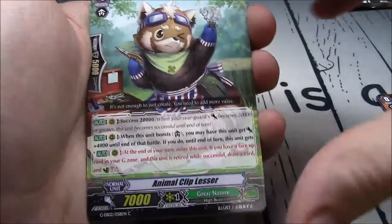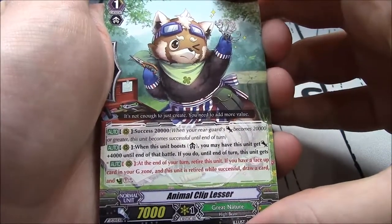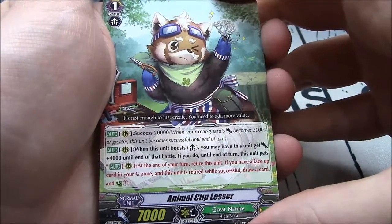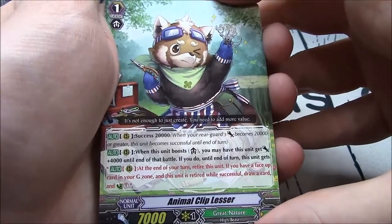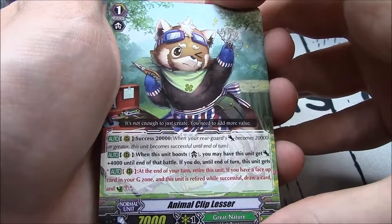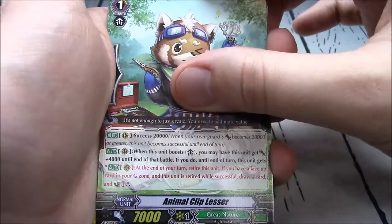Great Nature success unit. When this unit boosts, you may have this unit get plus 4k until end of battle. If you do, until end of turn, this unit gets an auto from rearguard at the end of your turn. Retire this unit. If you have a face-up card in your G-zone and this card is retired while successful, draw a card, counter charge 1. Success of 20k.